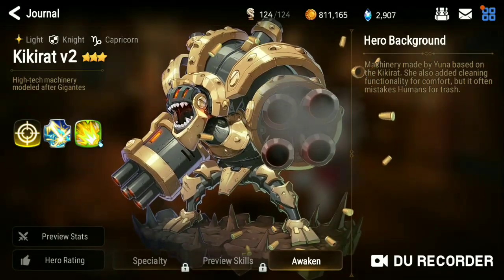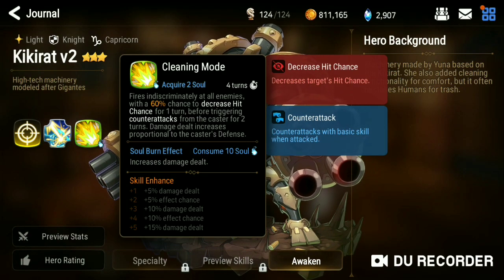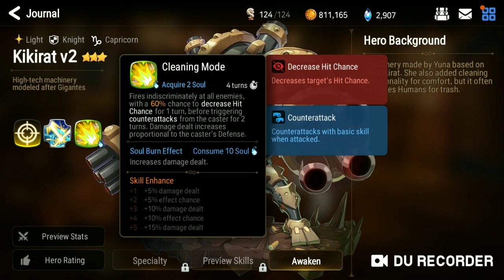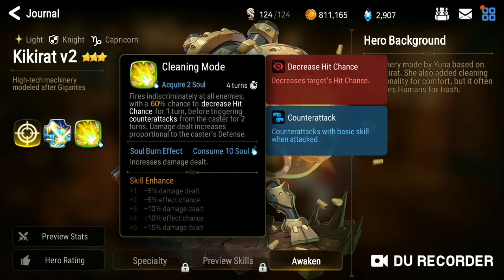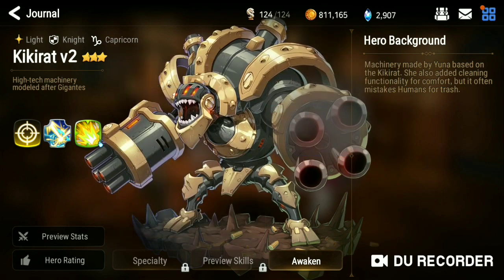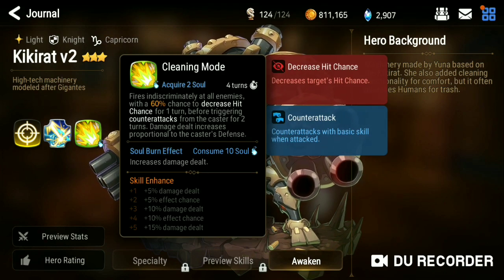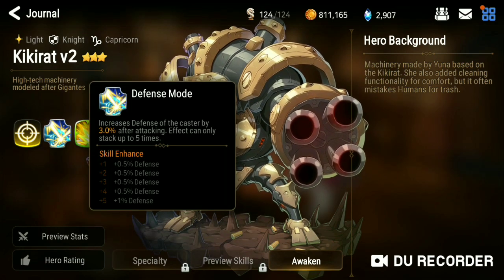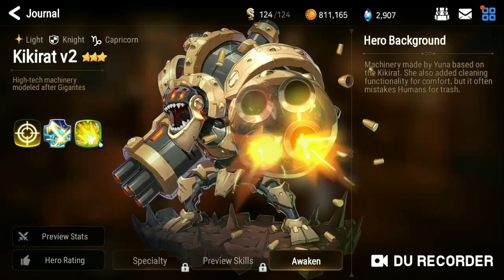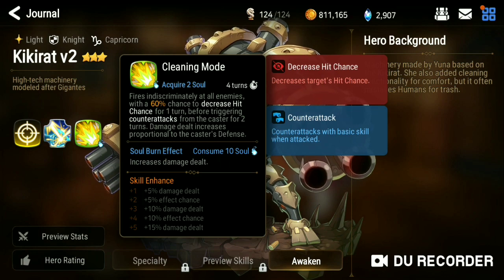Kiki Rod is the unit that scales with defense. He has an AOE attack that blinds and he scales with defense, on top of the fact that it gives him a counter attack after he uses it. The counter attack comes when you awaken him to three stars, so he doesn't start off with counter attack, but he does start off with the decrease hit chance. His second move is a passive — Defense Mode — which increases defense of the caster by 3%. So he stacks defense every time he gets hit, giving more defense to his defense-scaling attacks.